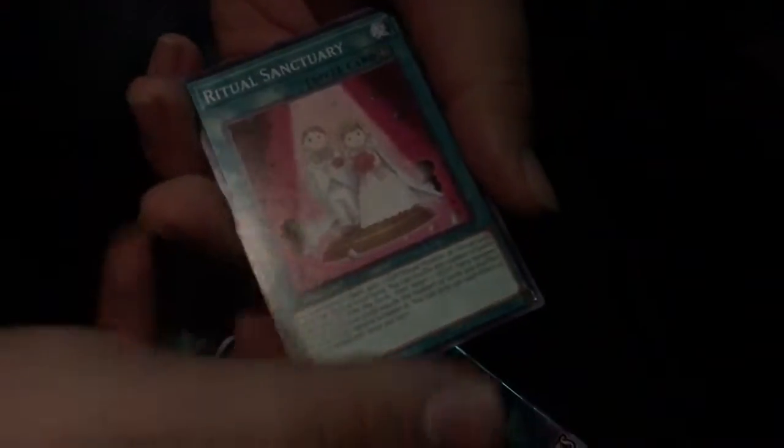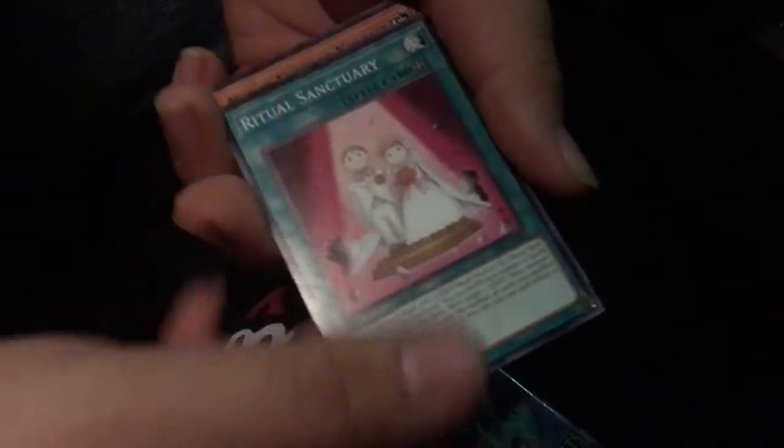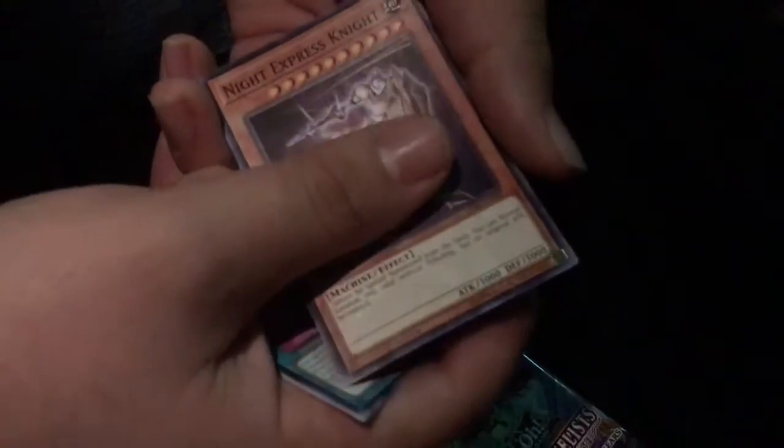We're just getting repeats now — another Lady Sisters, another one of those. Sanctuary is very good. I have a super rare of this. Night Express Knight is good for trains. Alright, okay — and in the last pack...